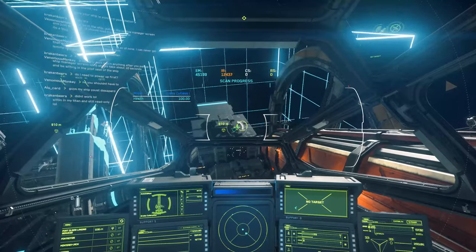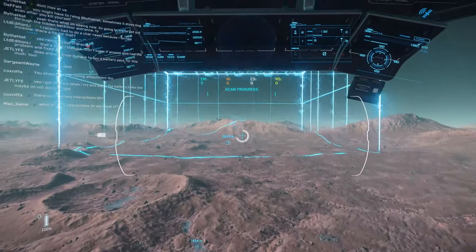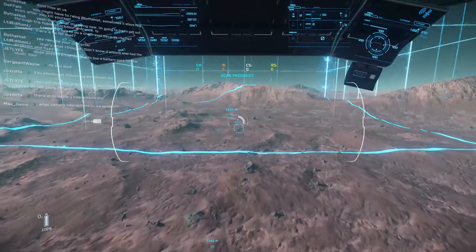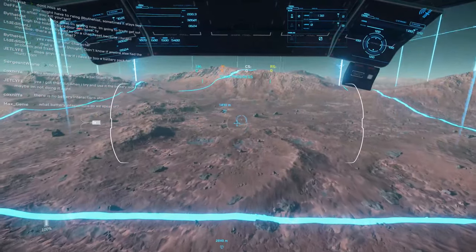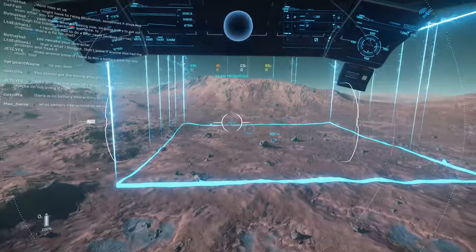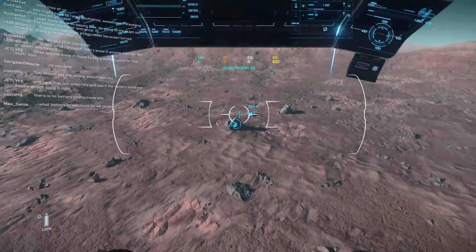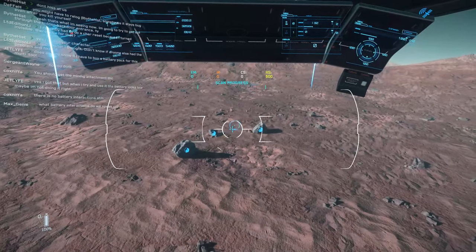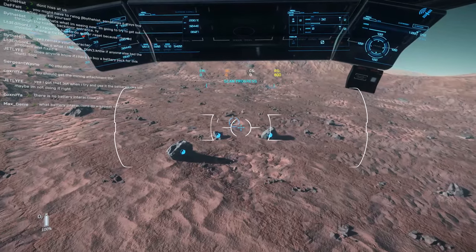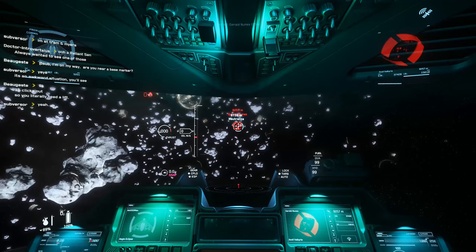For directional scanning to increase your range even further, scroll up or down with your mouse — scrolling all the way up brings up a circle you can zoom into a specific area to scan. In 3.10 this feature will be even more useful: right now mining ships can scan the surface for rocks and sometimes find FPS mineables normally only found in caves, marking them to mine on foot. Starting in 3.10, they say they'll allow all ships to do this, so even a light fighter could be used for surface mining FPS mineables.